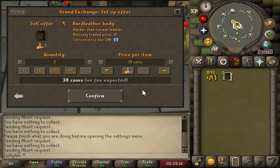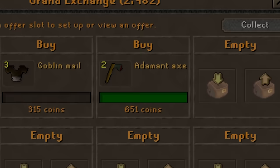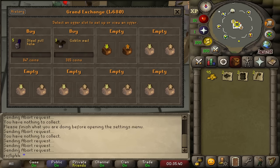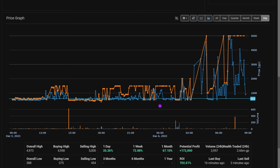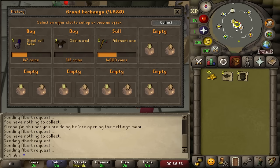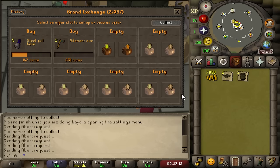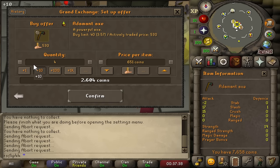We just sold the second steel full helm - these other items are completely a waste of time now. We're now up to 3k cash. We're going for the adamant axe - a similar story, buying at its relatively normal price but for some reason it's selling for thousands. I'm not really sure why anyone would need an adamant axe that badly, but looks like we can sell them for 4k each - look at this graph, it's crazy. Almost a 4k profit on a single addy axe. The second one already came through and we're up to about 10k cash. We're going full tilt on the adamant axe - each sale is a 3.5k profit.